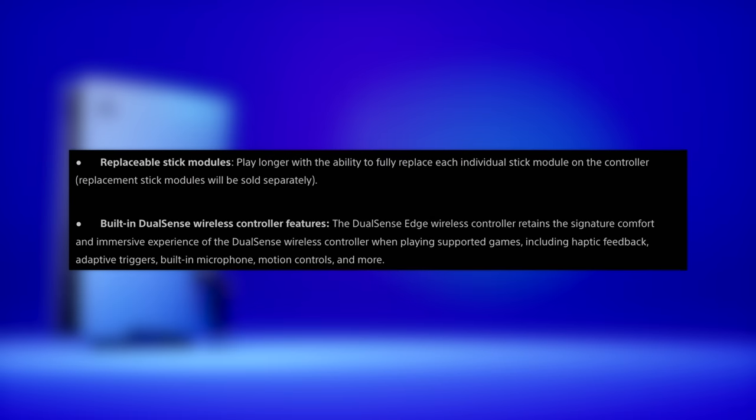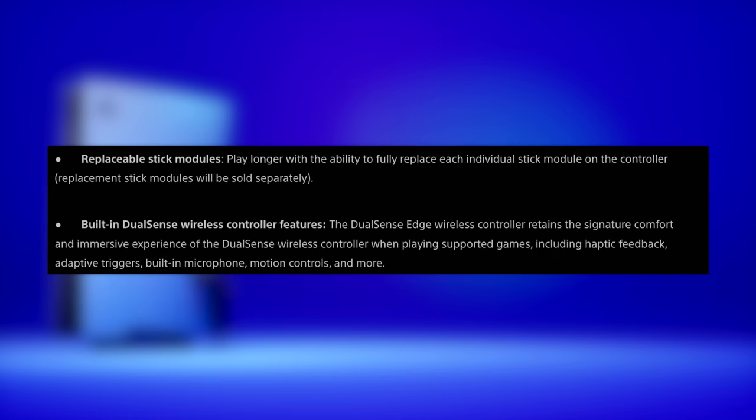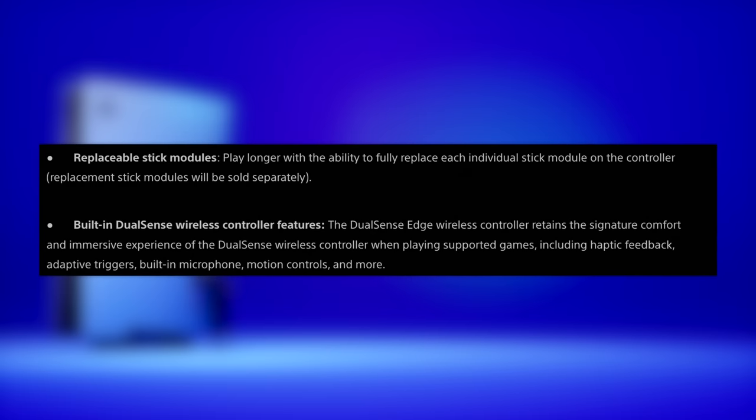At the bottom of the blog post, all that stuff I said about the adaptive trigger — I'm glad I gave Sony the benefit of the doubt. The last bullet point says it's a built-in DualSense. Even though it's called the DualSense Edge, they are very clear that it has every feature included in the regular DualSense. It's not really a feature in my opinion, that's just a given, but it's good to see adaptive triggers spelled out right there. So we are going to get a more customizable adaptive trigger — that's awesome, that's why I want a pro controller.